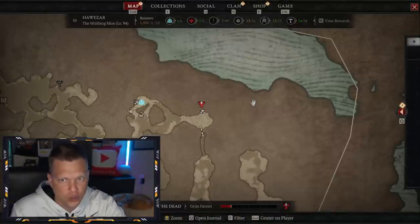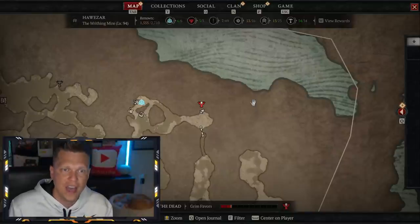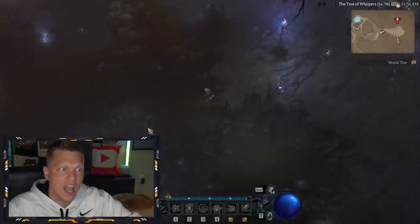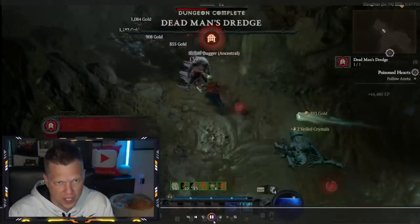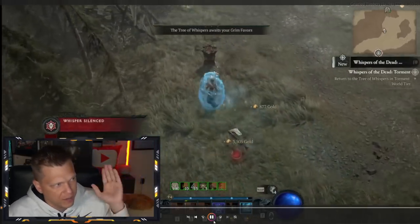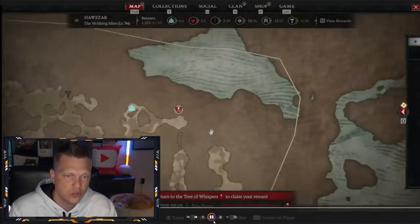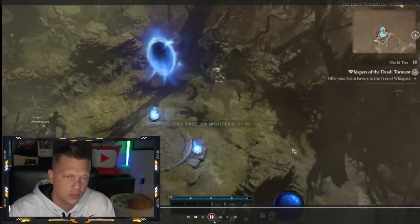Fill up your red bar of grim favors, then go back to the Tree of Whispers to turn in your reward — keeping in mind the other class you want to send rewards to. Once you've got your reward cache, you'll head over and throw it in the stash. Importantly, don't switch to your other character yet — you do want to turn in the reward on your main first. That's the key order of operations.